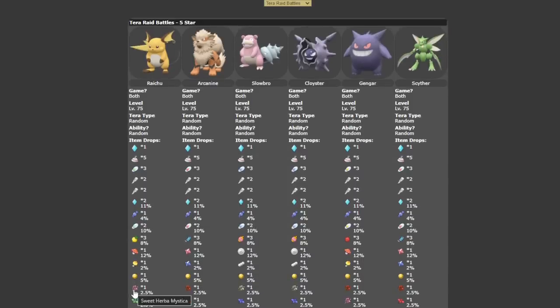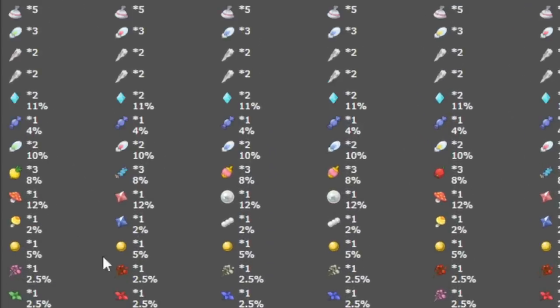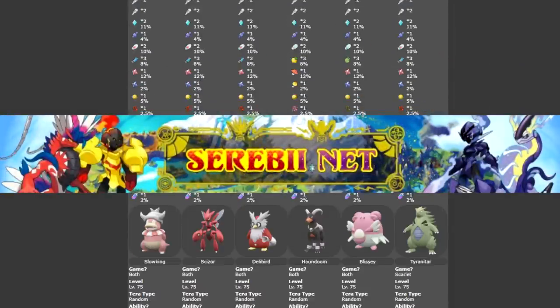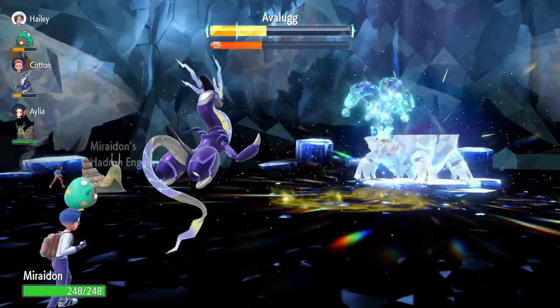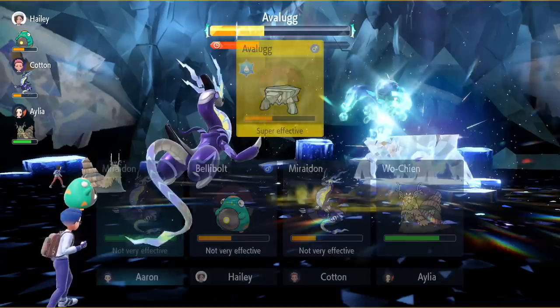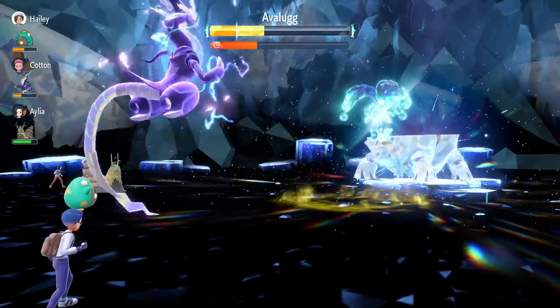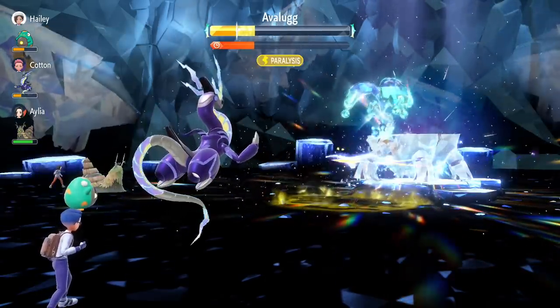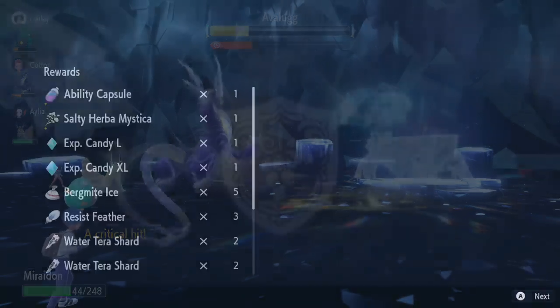For example, this Raichu does not drop Salty Herba Mystica — it drops Sweet. Arcanine drops Spicy, not Salty. So you need to go after the right Pokemon type. A Slowbro or Cloyster, for example, both have a chance to drop Salty Herba Mystica specifically. This resource is on Serebii.net under Scarlet Violet, under Tera Raid Battles. There are roughly 20 Pokemon that can drop Salty Herba Mystica — that's what we were focusing on, so every time we found a five-star that wasn't one of those, we ignored it and kept going.